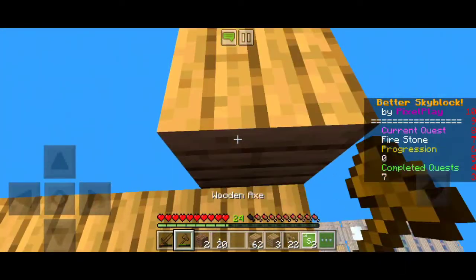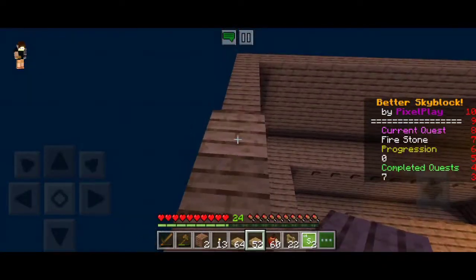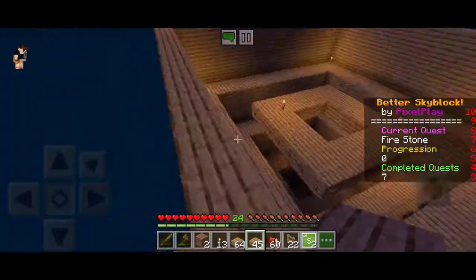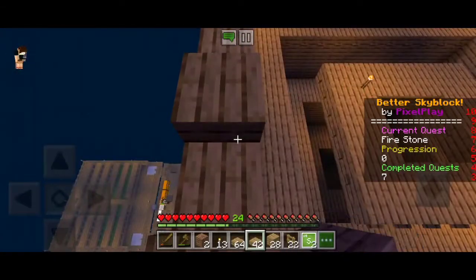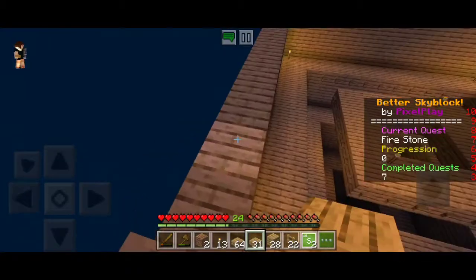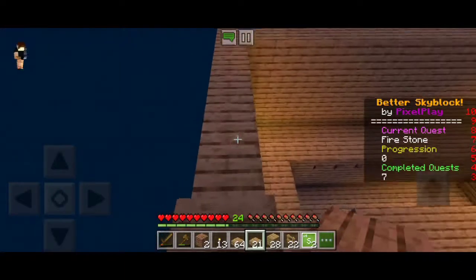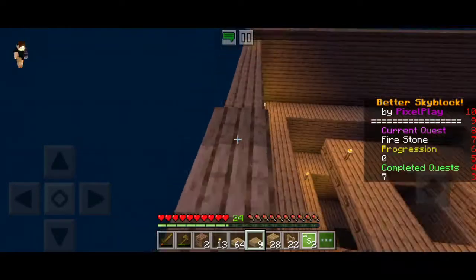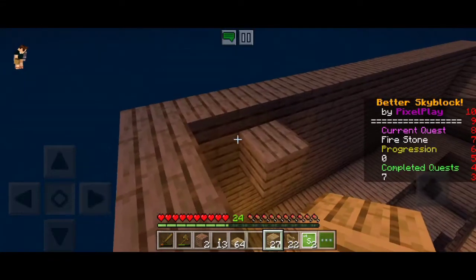We need to make a slab roof because we don't want mobs spawning above, which would lower the spawn rate of the mobs we want. So we put a slab and a block to cover the hole. If you just put a slab as a roof, no mob will spawn because a slab doesn't fully block sunlight. If you put a slab above a torch, you can still see light — but a full block blocks it completely.